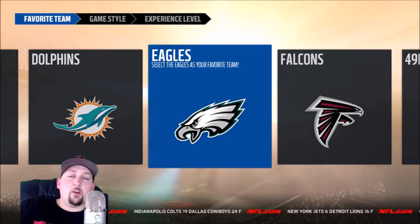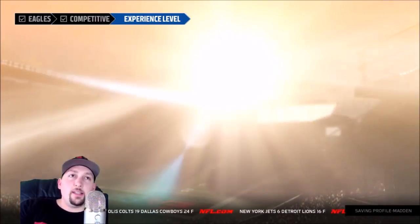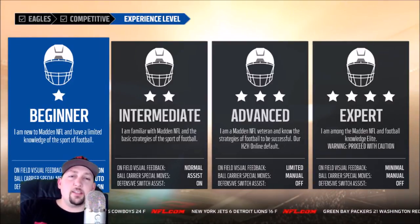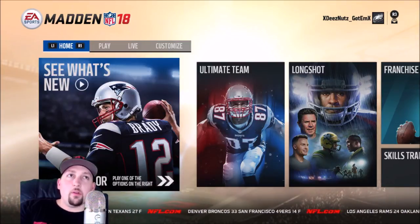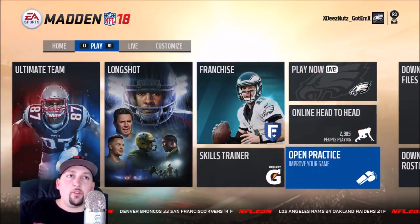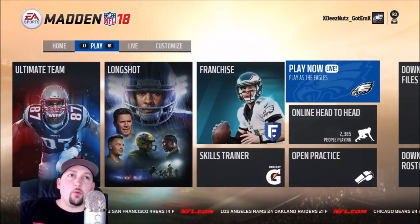I just cracked the game — this is the opening sequence. They're asking my favorite team, so I'm letting the cat out of the bag: we're definitely Eagles fans. I'm going straight to competitive. I did all this on Xbox already, but I'm on PlayStation now — I just like the setup better over here. I'll still record some stuff on Xbox where my league is. Let's pick Expert difficulty. Long Shot looked kind of cool — let me know in the comments if you want me to do a Long Shot story mode.